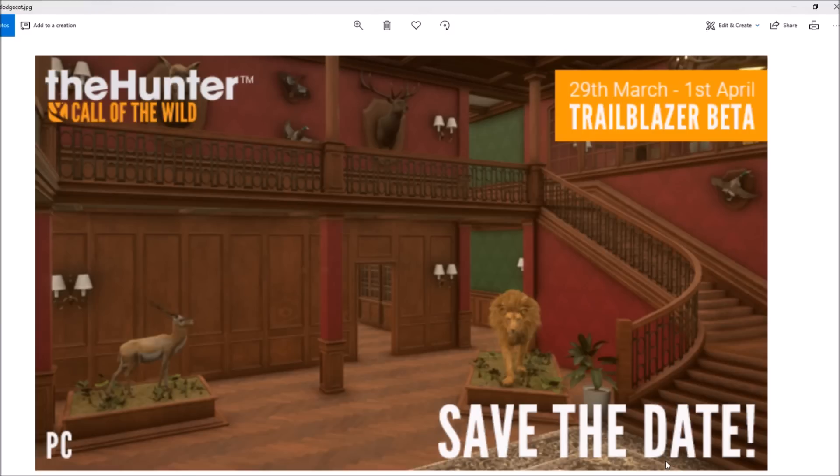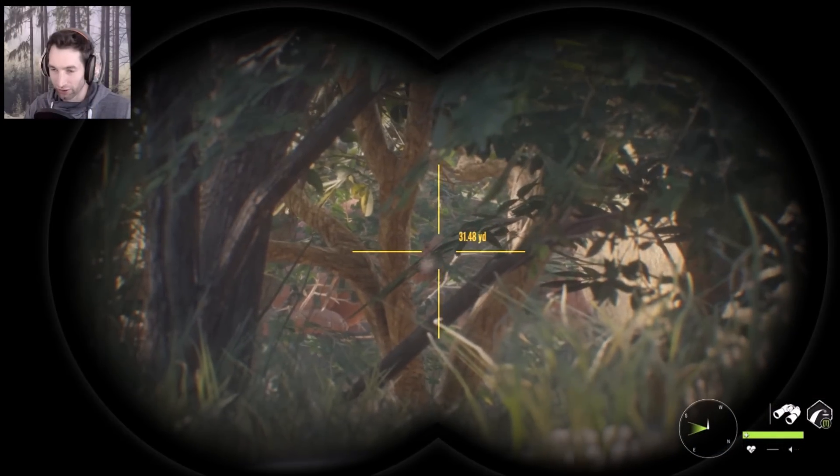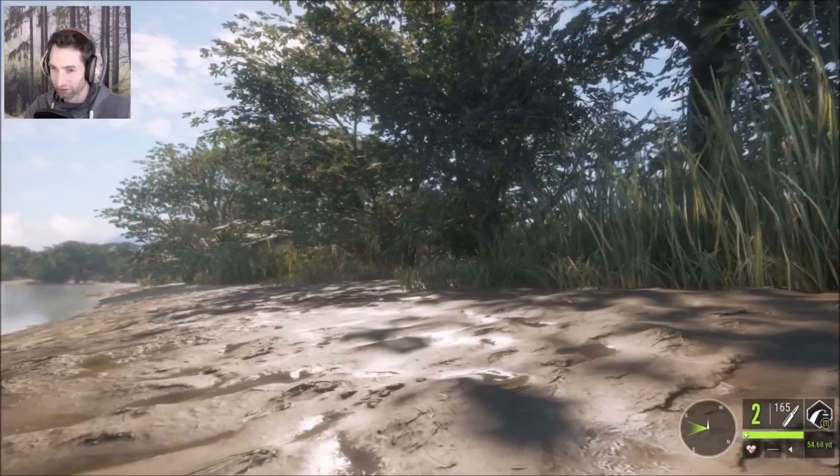In my last video I mentioned it'd be really cool if we could mount lions, and as you can see here we have a full-body mount of a lion and a black buck in the same lodge side by side. I just want to imagine how cool a big lion is going to look in a trophy lodge — there he is, 31 yards away, barely visible.